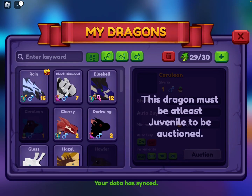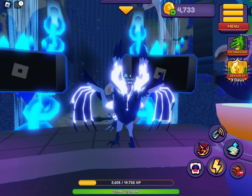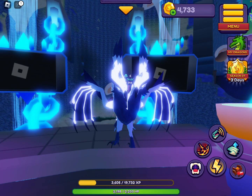The dragon level requirement for selling and trading has been removed. For auctioning, dragons don't have to be level 5 anymore — they just have to be juvenile to be auctioned. And in trading, there isn't a level or age requirement.